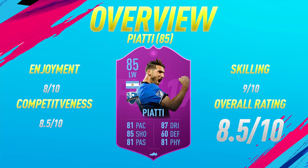Moving into the overview for this 85 rated SBC Piatti card. On the enjoyment scale, I'm giving him an 8 out of 10 — a very fun and enjoyable card to use. If you're looking for a fun card and want to link him up with Zlatan Ibrahimovic, Piatti is the perfect card for you. Competitiveness wise, I'm giving him an 8.5 out of 10 — you can definitely use him in Weekend League. He may lack a bit of pace on the wing, but with the Hunter chem style his pace boosts to around 90, so pace isn't a problem. For skilling, I'm giving him a 9 out of 10 — that unique touch between skill moves is perfect. Overall rating: 8.5 out of 10. I would recommend completing this SBC, but wait until the Black Friday market crash because MLS players will be packed loads, reducing the SBC price — you might be able to do it for around 50k after pack returns.